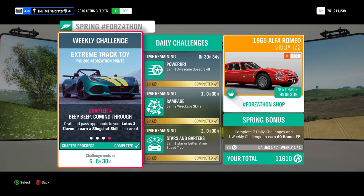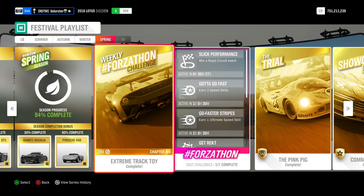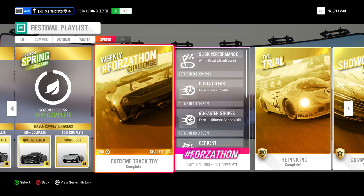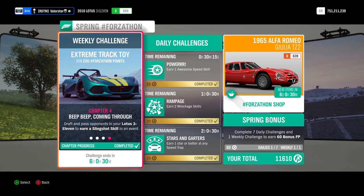For the last Forzaton challenge you need to do a slingshot — that means you need to draft behind a car and then just pass him. You can do that on a drag strip, in any race, or you can just do it freely. You cannot do it with traffic cars, so the best and easiest option is to go to one of the drag strips, drive behind a car, and then just pass him.